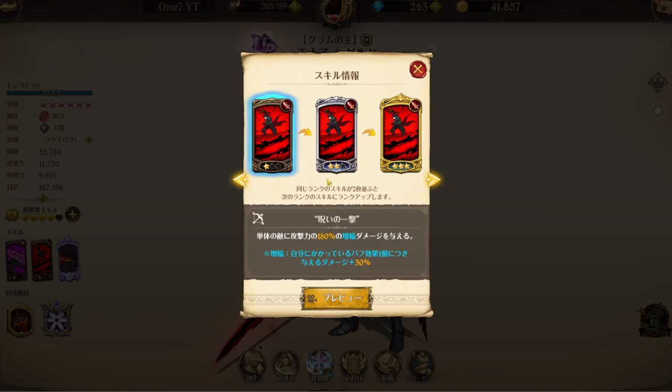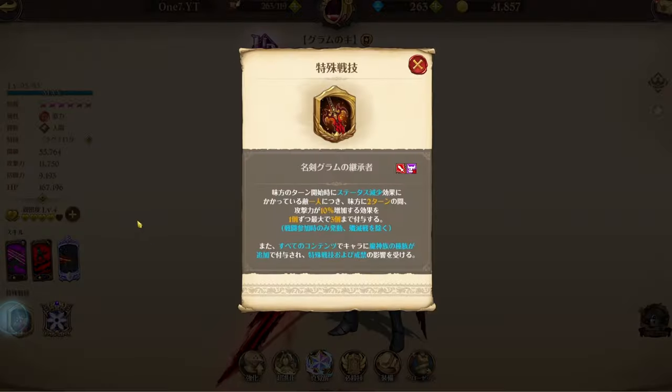Then we have his single target attack. At level one it inflicts amplify damage equal to 180% of attack on one enemy. What amplify does is add damage dealt plus 30 per active buff on himself. And look at this — we have something beautiful with this passive.